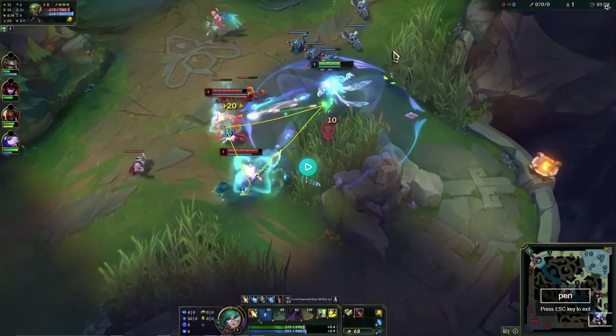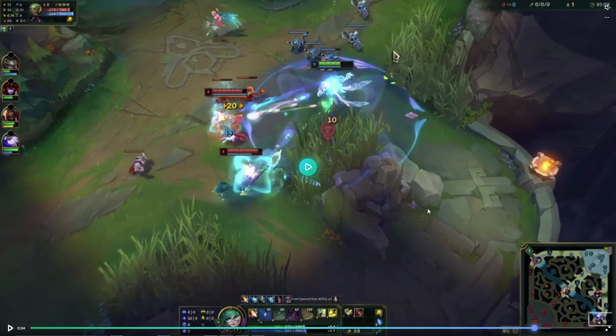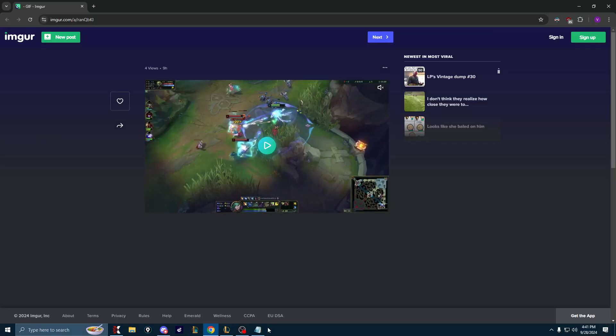Right here we're getting hit by both of them and our Ashe isn't hitting anyone. So trade with your Q when it's up, don't trade when it's down, and look to not get 2v1'd like this going forward.